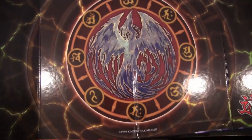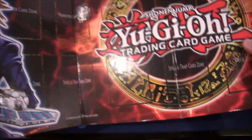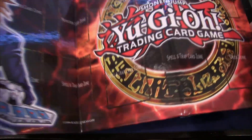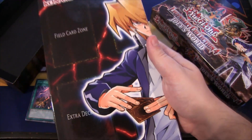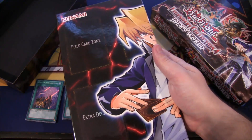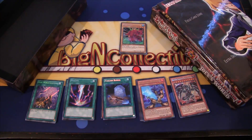Here we have the game board, which has the phoenix on one side and Joey on the other. It's a cardboard-like game board material you can use as a playmat. This is older so it doesn't have the pendulum zones on it, but that probably won't bother you at all.